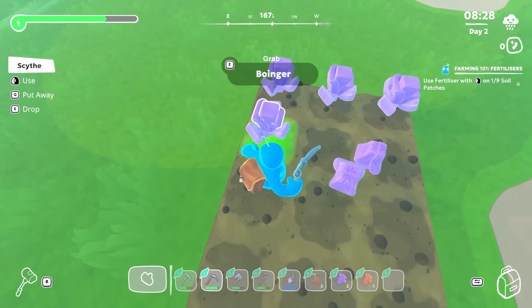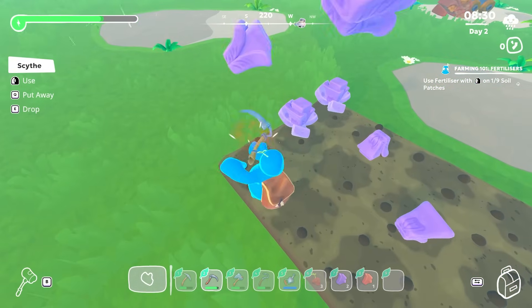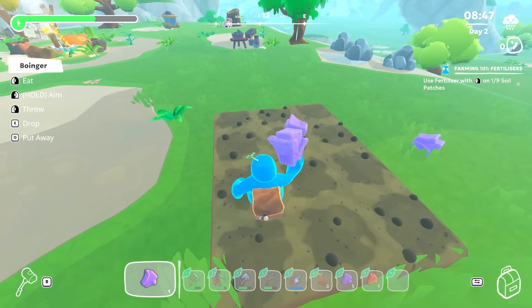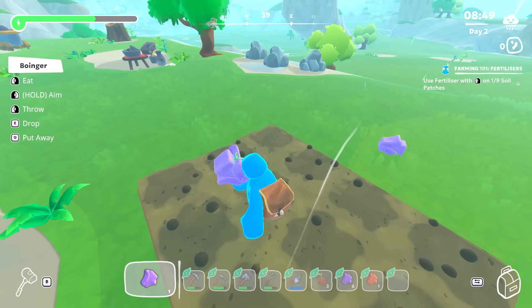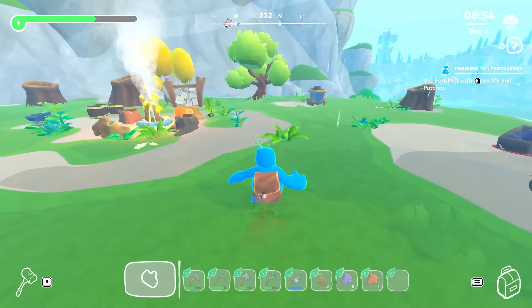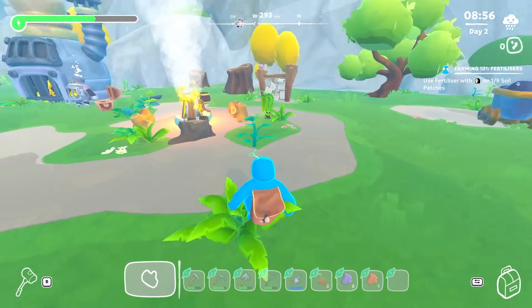I can use the scythe to actually harvest them a lot quicker. You pick it up, you put it away. You pick it up, you put it away. I haven't really worked out what to do with the boingers yet, but there's other crops we can plant as well.